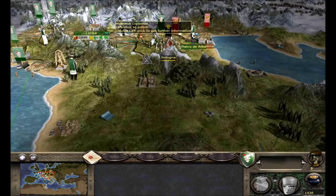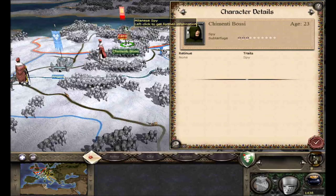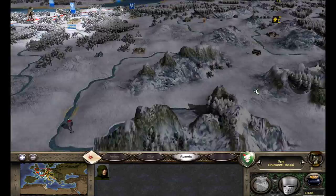He still has to stay there because it's pretty unholy — we'll try to convert it some more. Diplomats move in. Did we move the spy? No, we did not. Let's move him. There's Caen — we'll move him down here because I think we missed a couple of regions. We'll check that out, save it, and end the turn.